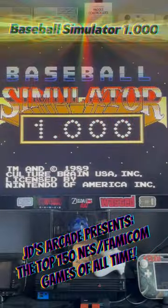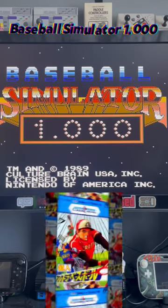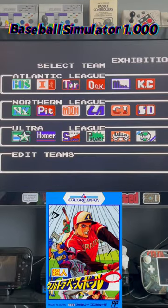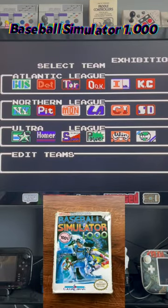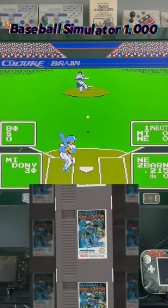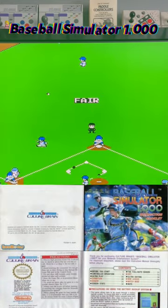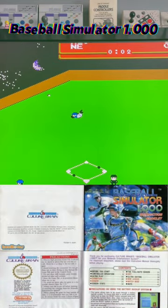On the surface, this appears to be standard NES baseball fare, with small squat players, simple gameplay, and intuitive controls. The behind-the-batter pitching screen makes it easy to gauge incoming curveballs, and when a ball is hit you get a nice wide angle of the field. Pacing is brisk, allowing you to toss one pitch after the next with minimal pausing.